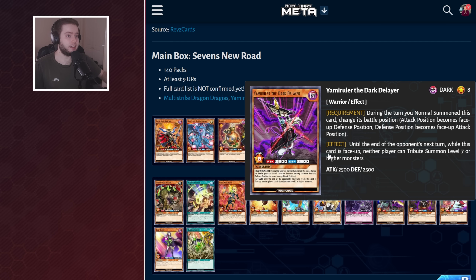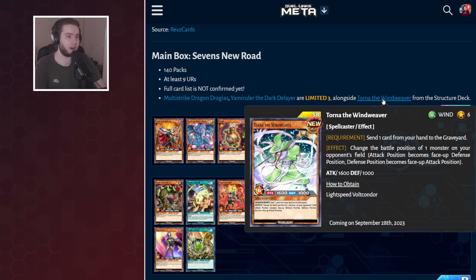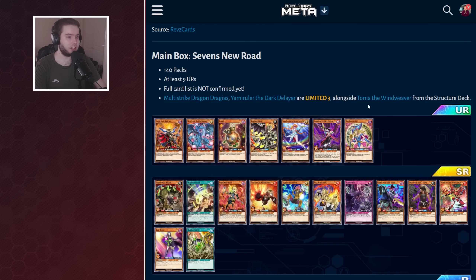I'd rather they do this day one and get it up front, rather than throw this on us in 3 months' time and say here's Dark Revelation, limit 3. They clearly are worried about Dragoncaster, and this shows it. The 3 best cards in early Rush are all at limit 3 — it does make sense.